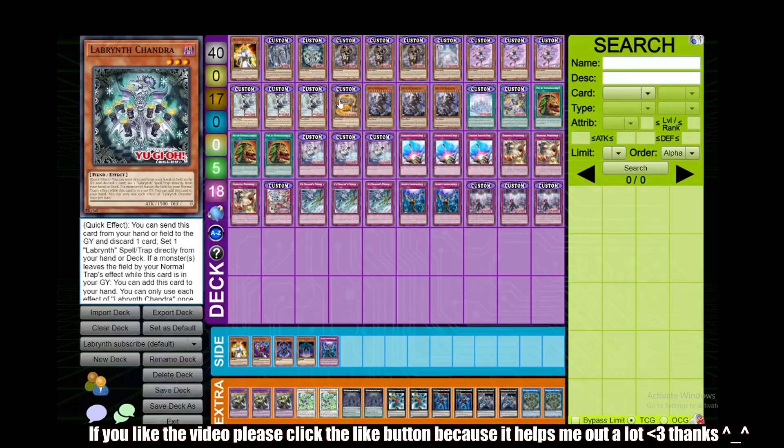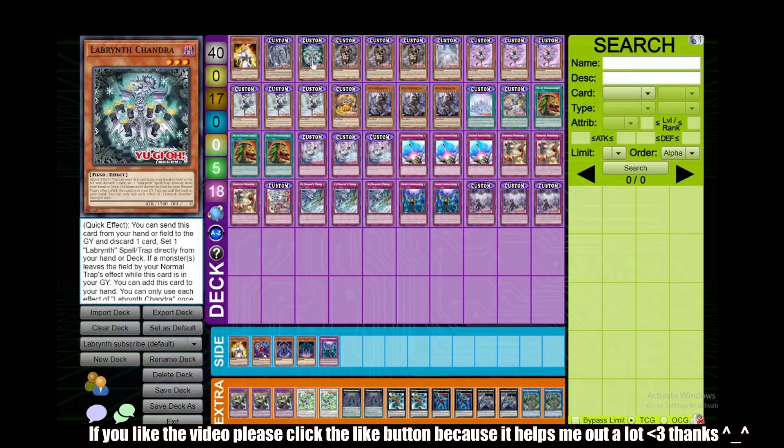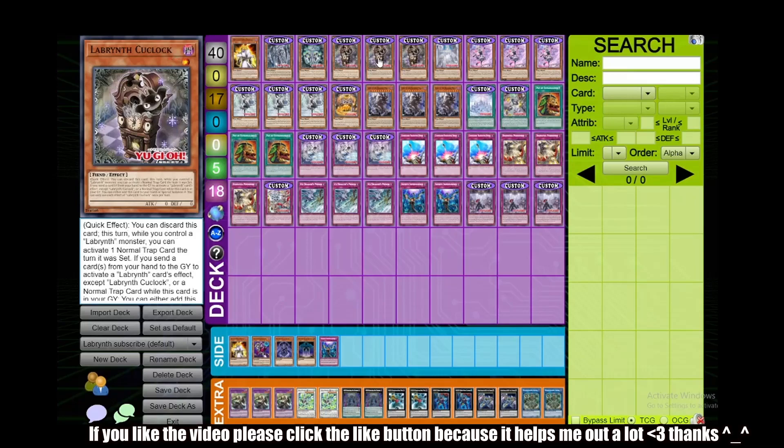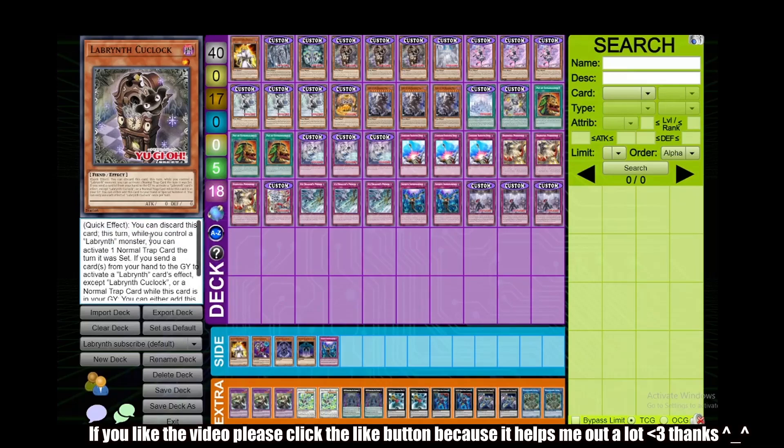Next we have one Chandra and one Stove — these pretty much do the same thing: you can send this card from hand or field to the graveyard, then set one Labyrinth spell/trap directly from the deck, and if a monster leaves the field because of a normal trap while this card is in your graveyard, you can add Chandra to your hand and special summon Stove. These are basically used for chain blocking — if you have these in your graveyard and want to resolve a big chain, these cards will be last in the chain to prevent your opponent from interacting with your important searches. Next up we have Triple Labyrinth Cooklock — probably one of the craziest cards in the deck. You can discard this card and then activate one normal trap the turn you set it, so you can use this in pretty much all of your combos to get your engine going.